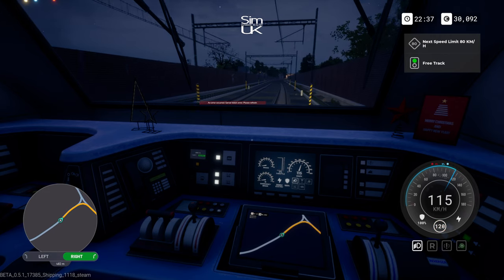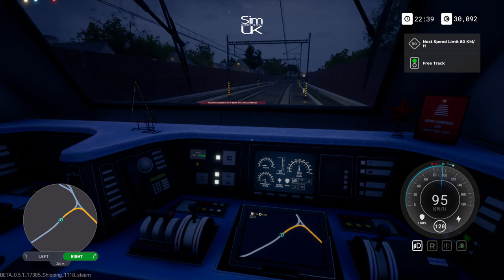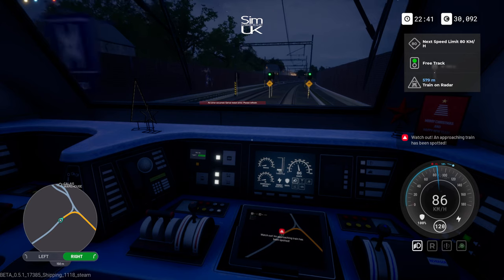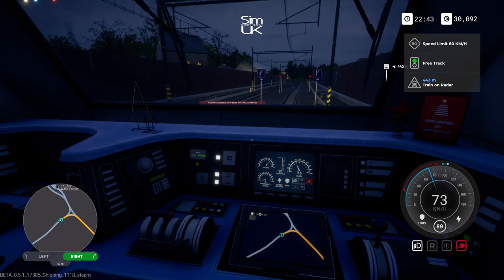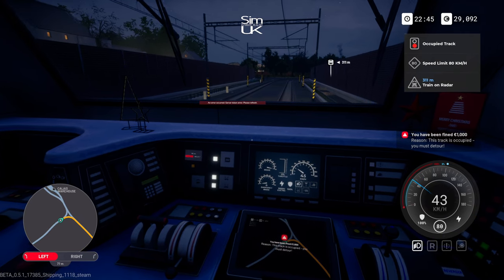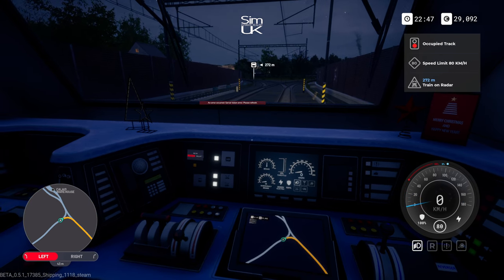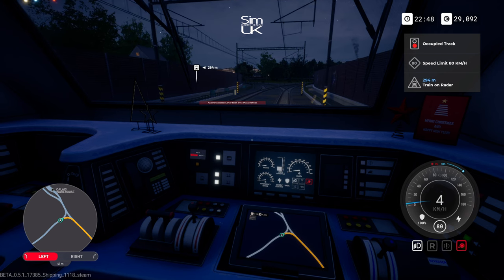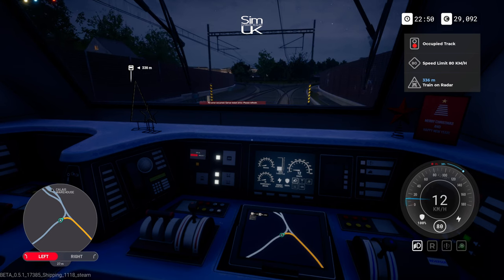Need to slow down a bit here, this corner looks a bit tight. 80 kilometres. Oh, an approaching train — but red lights! How am I supposed to avoid that? I've been fined a thousand. I put the brakes on straight away. It's gone past. Not an occupied track — that train has now gone.